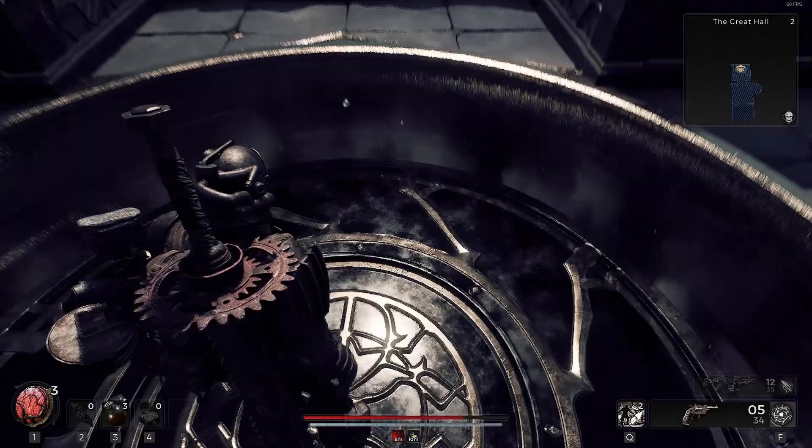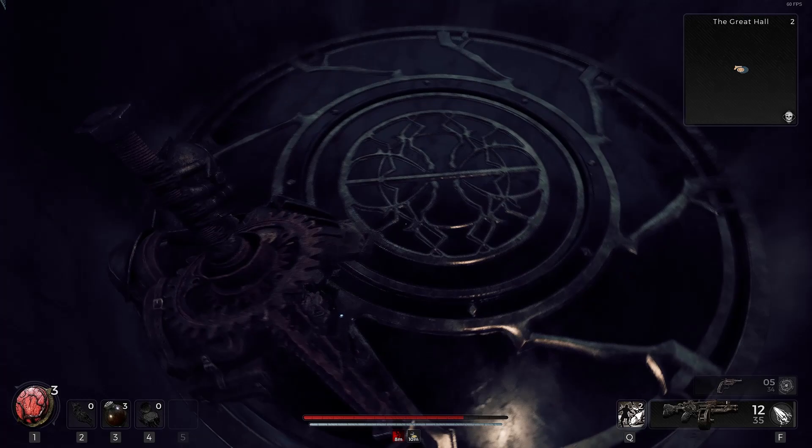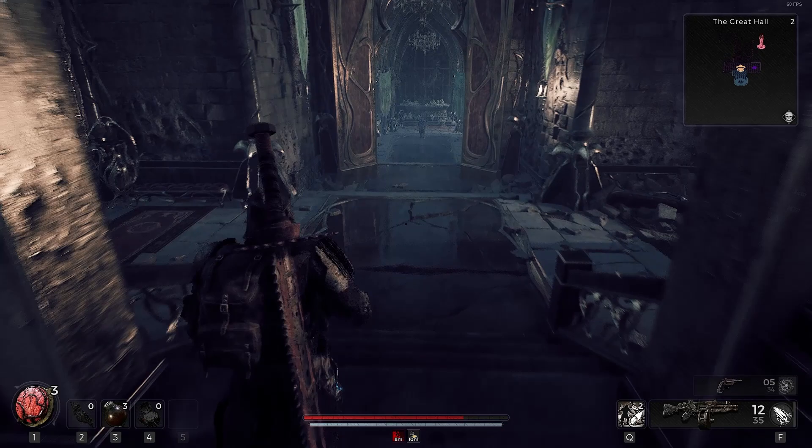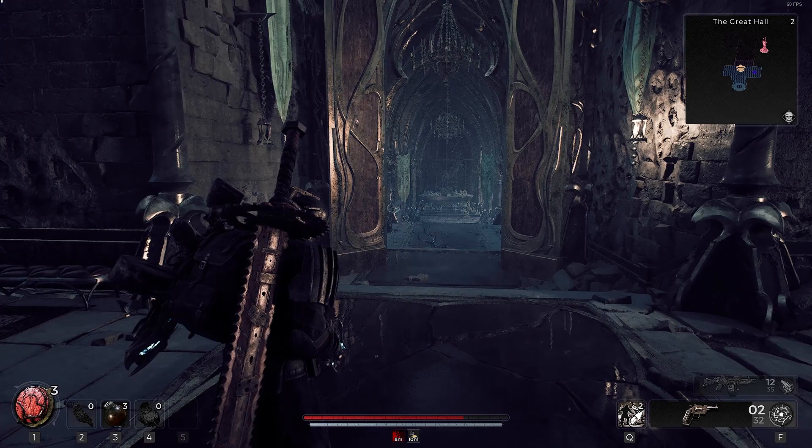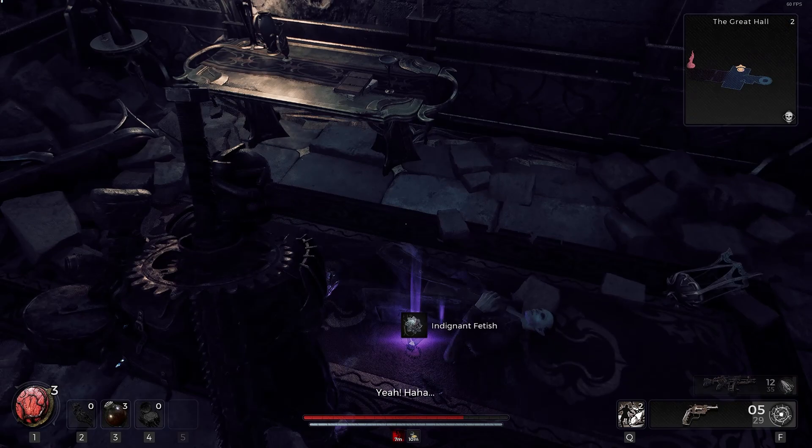Alright, let's see where this elevator takes us. We're keeping an eye out for any secret tunnels on the way down. Some guys up ahead — we'll start it off with a revolver, just start pinging them from a distance. There's an item there; it looks like a ring, maybe. That'd be kind of cool.